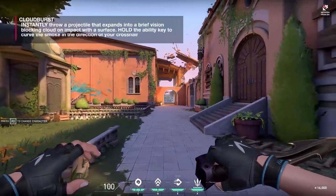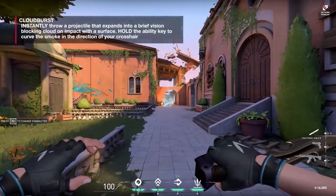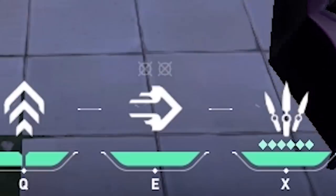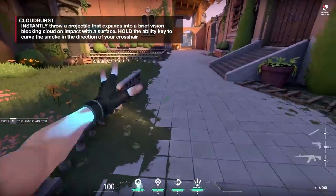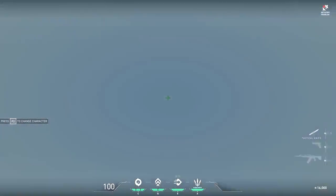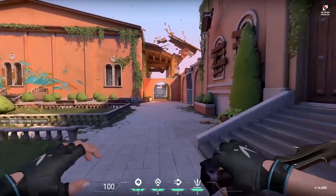Before we get into these abilities, I want you to realize something first. The E ability on every agent is the signature ability. This ability you get at the start of every round. Some of them charge off kills, some charge off time — they simply have a timer. Jett charges off kills.